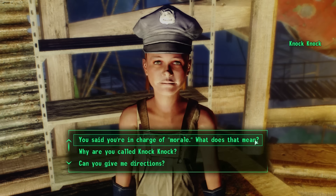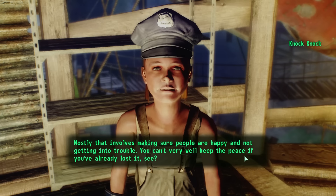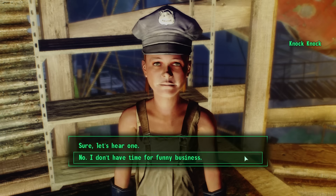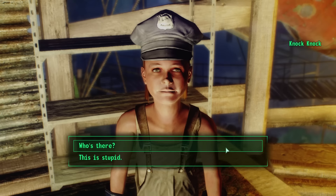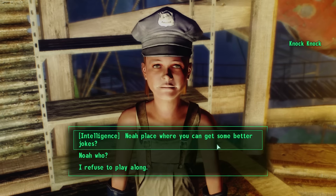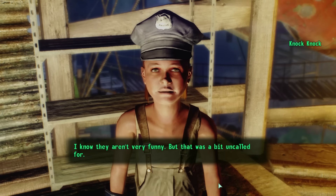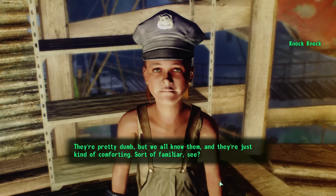Asked what she means by morale, Knock Knock explains: 'Mostly it involves making sure people are happy and not getting into trouble — you can't very well keep the peace if you've already lost it. So, bam! Jokes!' She tells us a knock-knock joke regardless of our response. When we criticize the joke quality, she explains: 'Most of them came from a book we found in the vault — Vault Boy's Big Book of Laughs for Kids. They're pretty dumb, but we all know them, and they're just kind of comforting. Sort of familiar.'